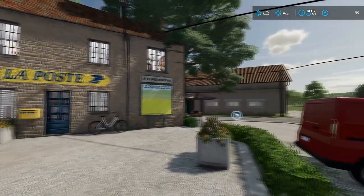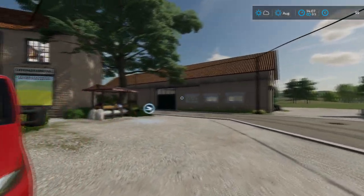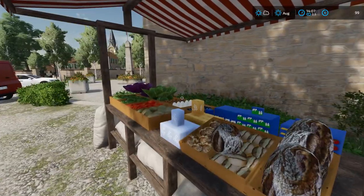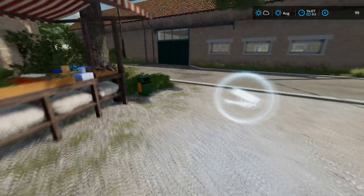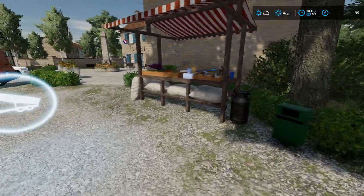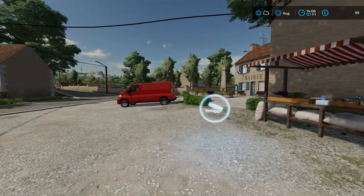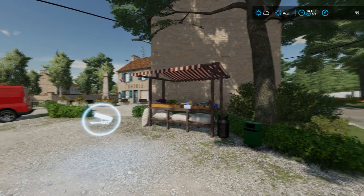Mainly because if you look in the top right corner, you'll see our money has gone down to €99. That is because I had to insert a selling point just here - it's a little market store from one of Omatana's farm production type packs, and it cost us all of €500 and a little bit of landscaping money to get everything levelled up.